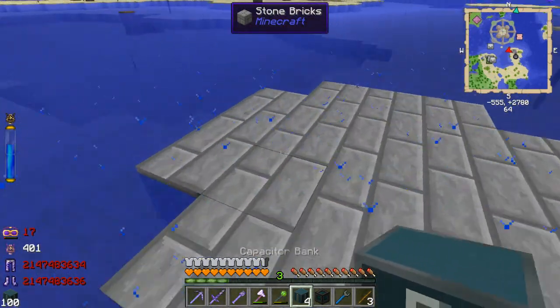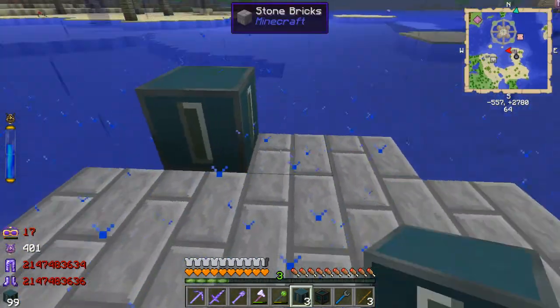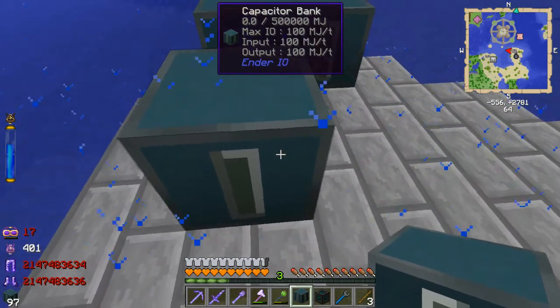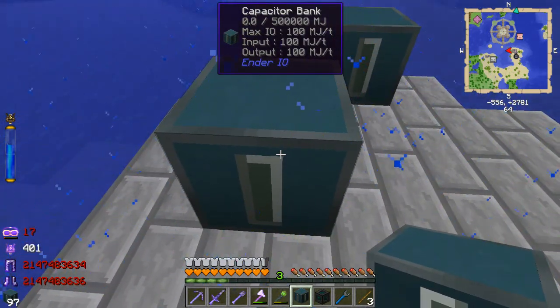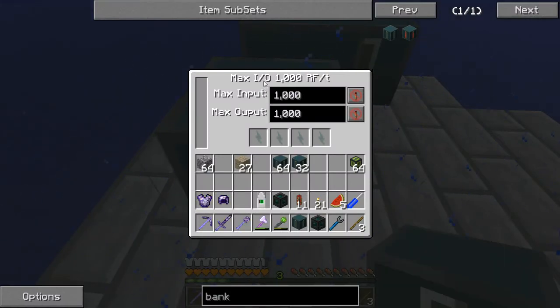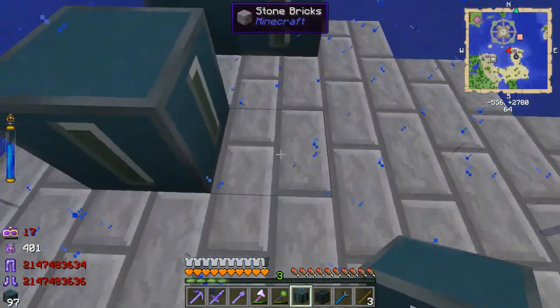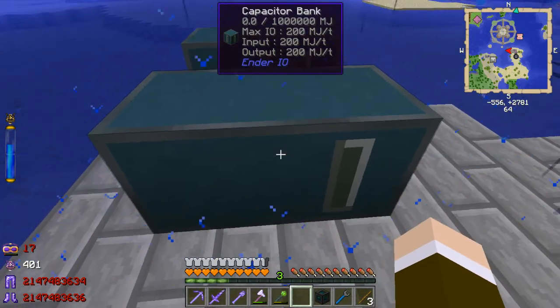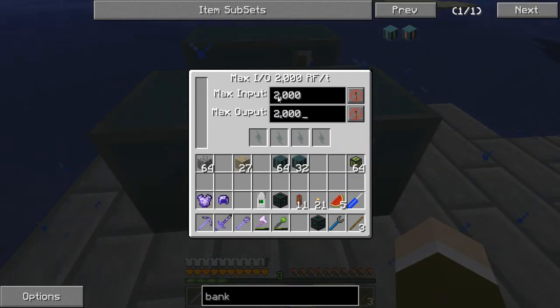What I'm going to have is two kinds of things right here. I'm going to cover these platforms with these. If I put one down like this and mouse over it, you can see that it can hold 5,000,000 RF — which is exactly what it holds, RF, not MJ. So it can hold 5,000,000 redstone flux, but it has a maximum input and output of 1,000. I can't go higher than this on a single block.